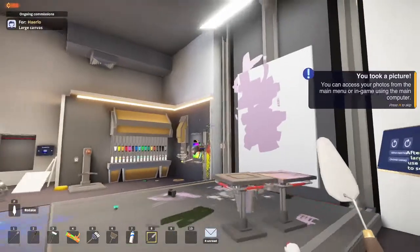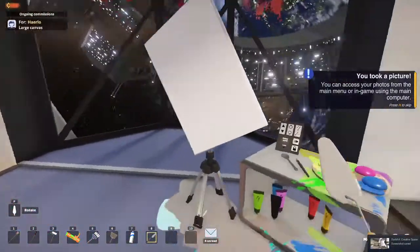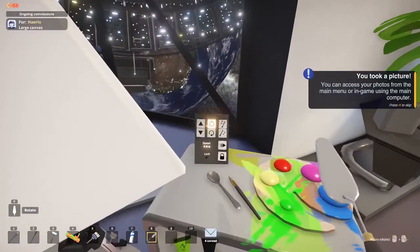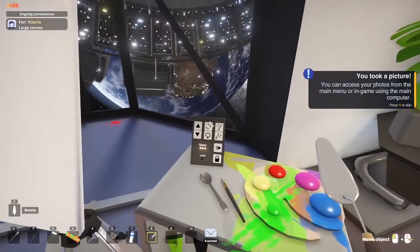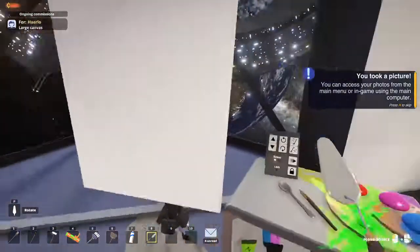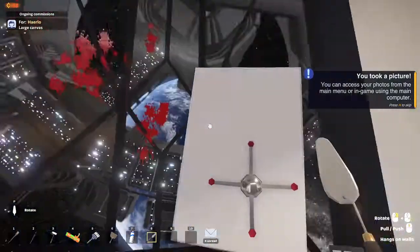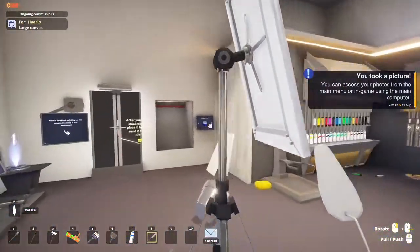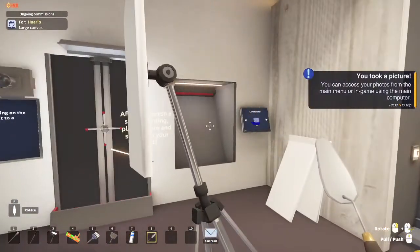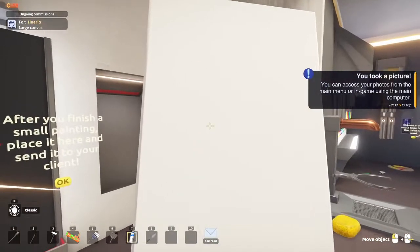Next you're going to want to actually do something good, so you're going to take a canvas, put it on the stand, fix it because you broke it, turn down the speed. So you think you did good enough — take this and this one like that. Now start painting.